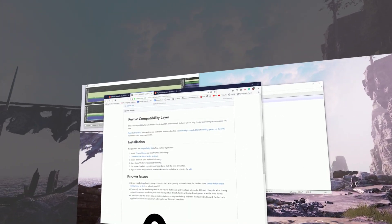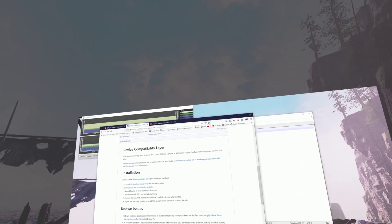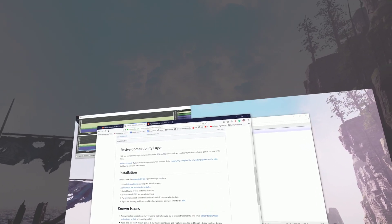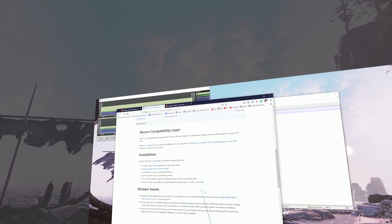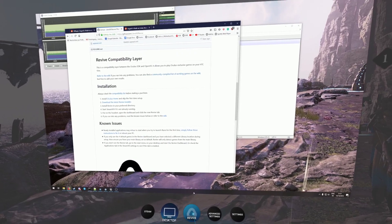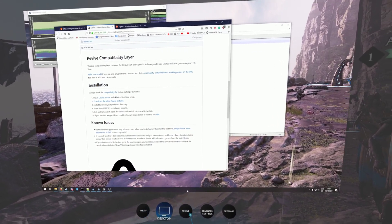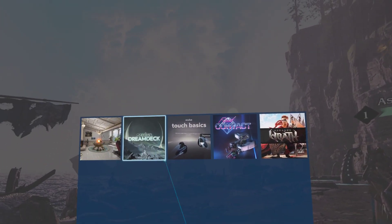Without further ado, what do you need to do to play this game on the Valve Index or any other Steam headset? You need to install Revive. Most of you probably know what it is — Revive lets you play Oculus exclusive games in your SteamVR headset. You just click the Revive tab in your overlay and you can see all your games, which in this case is just Asgard's Wrath.